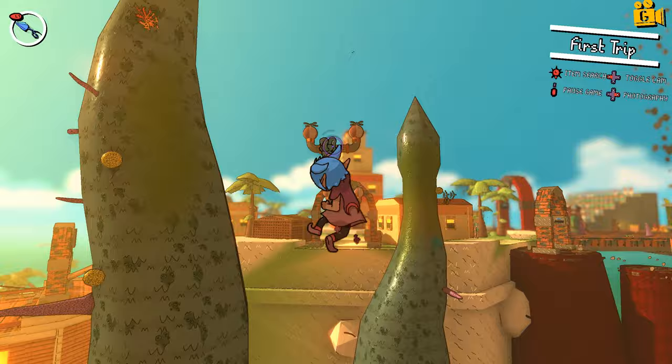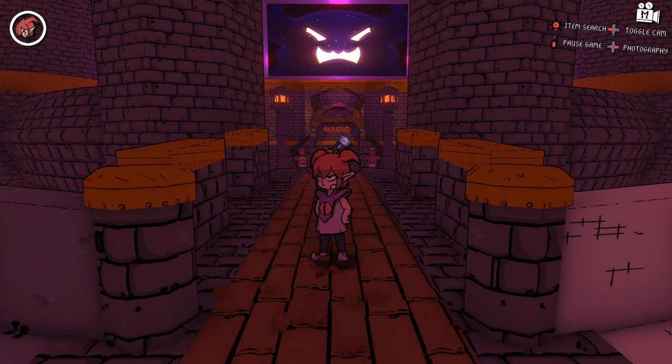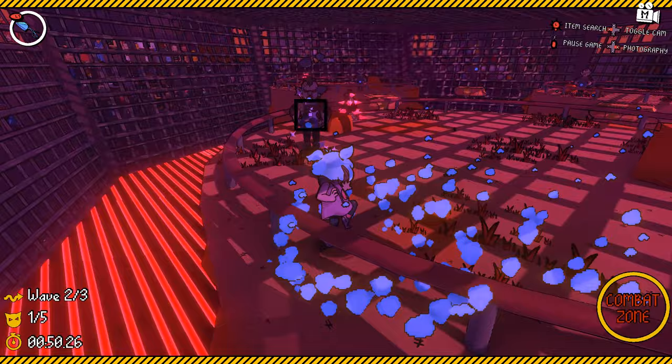The game is designed with replayability in mind, by giving you new powers to work with, counting how many times you jump, and offering an optional level timer. In addition, side quests like a photo bounty — where you use the game's camera mode to snap specific pics in exchange for snacks — a golf minigame, a battle arena, and various other goodies give you more to do outside of the main story. Not to mention official mod support.